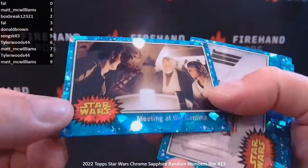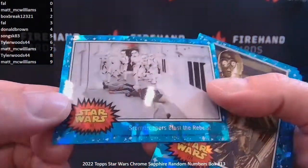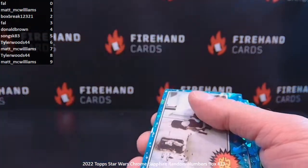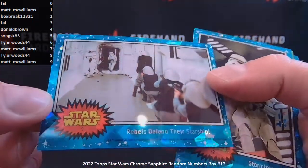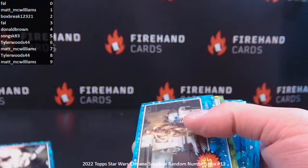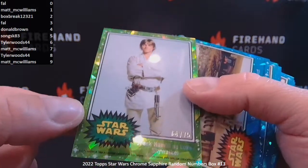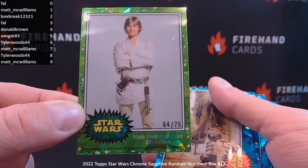We've got Meeting at the Cantina, card 97. Stormtroopers Blast the Rebels, 93. 3PO Searches for R2-D2, 124. Rebels Defend Their Starship, card 9. Stormtroopers Attack, 42. The Droids Wait for Luke, 73. And we've got a nice Luke here — Mark Hamill as Luke Skywalker, 64 of 75. Our fourth spot is Donald Brown.